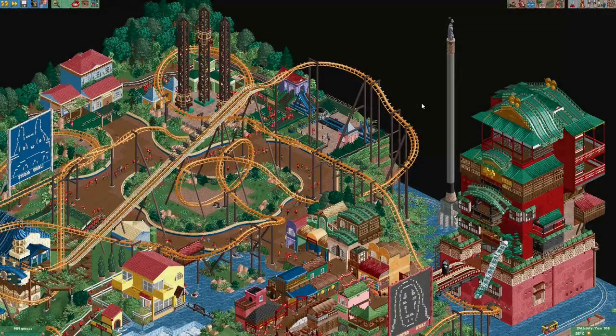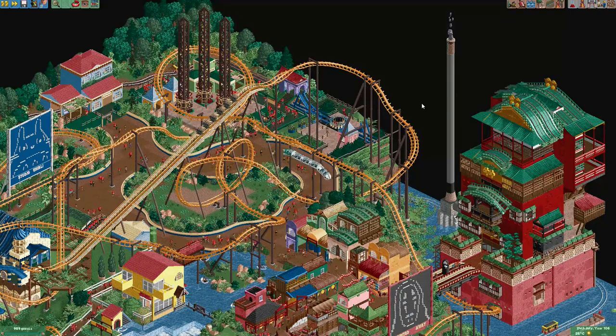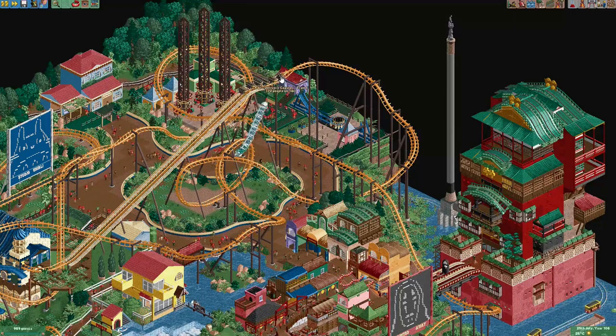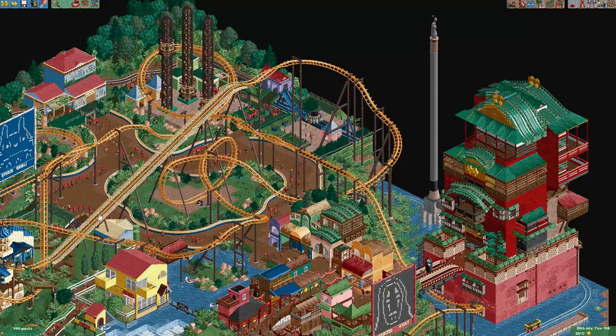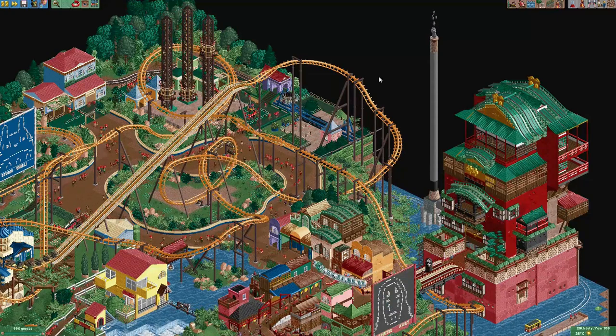Welcome to the results video of the laydown coaster ride creation contest. In this contest, all the players had to create a laydown coaster, which resembles the Vekoma Flying Dutchman coaster type — a kind of flying coaster where guests actually lie on their backs in the station and lift hill.